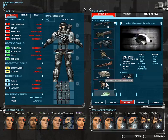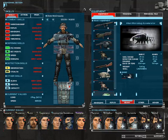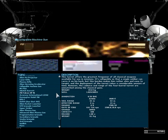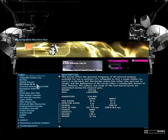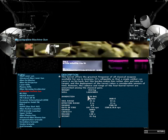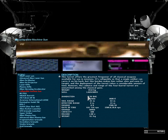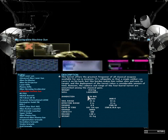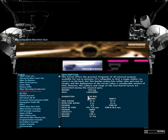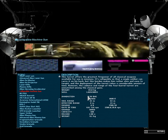You're always going to be slow, so that's not really that much of a problem. But I just want to test drive this gun, because it's such a fun gun. Collapsible machine gun: this turret offers the greatest firepower of all classical weapons available to us for use in the missions. It's collapsible so that a single soldier can carry it on his back, but this burden makes him rather slow and easy to target. The deployment of the turret takes a considerable amount of time. However, the cadence and range of the four-barreled turret are unmatched among the classical guns.